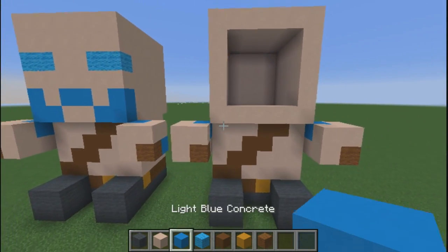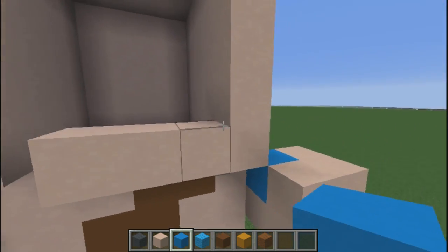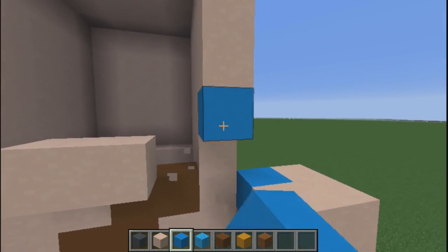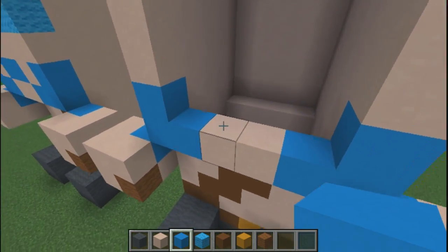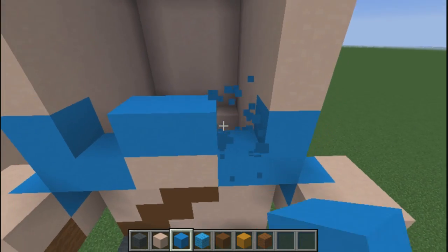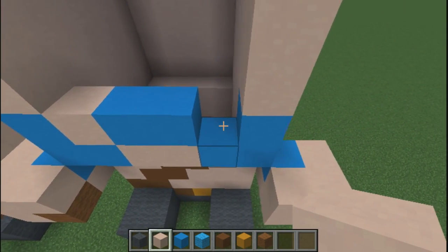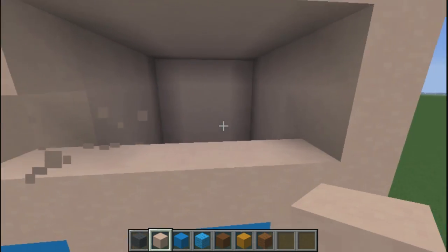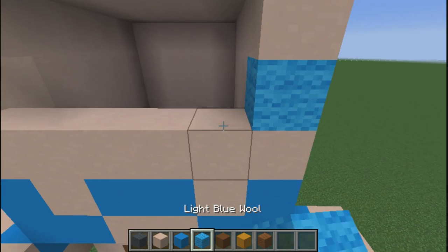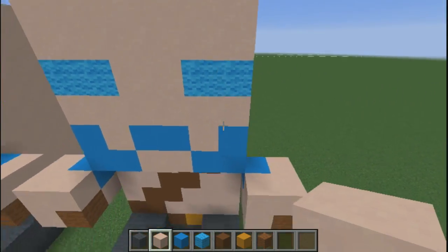Once you're at the front, switch to your light blue concrete. Break three in this corner here and three in this corner here, then place three light blue concrete and two, two here so it looks like this. Place one white terracotta here, one white terracotta here, a layer of white terracotta, break here and here, then place light blue wool here, light blue wool here, white terracotta and white terracotta.